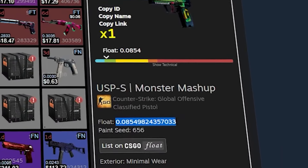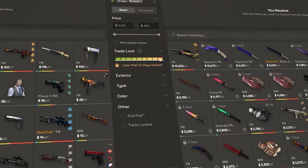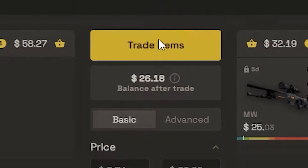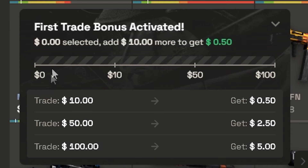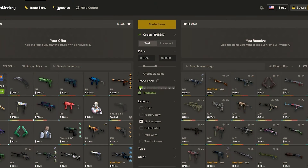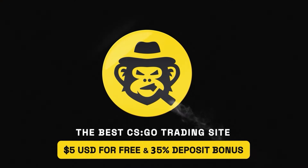Are you looking for cheap low float skins for trade-ups? Check out today's sponsor, SkinsMonkey. It's the most convenient trading bot site where you don't have to overpay for low floats. I found a 0.08 Op Elite Build and a 0.09 M4 Tooth Fairy, and the tradable M4 was delivered to my inventory instantly. Apply code TECHSAVVY for a 5% deposit bonus, plus a $5 trading bonus when you start trading. Head over to freebies for three giveaways up to a Gut Knife Gamma Doppler - use my link in the description.